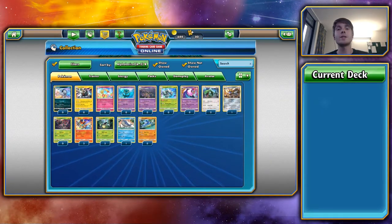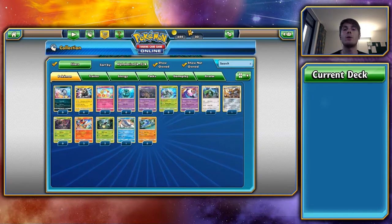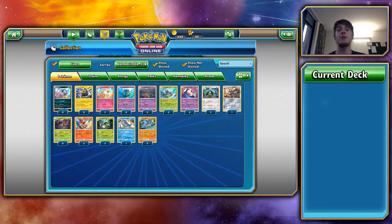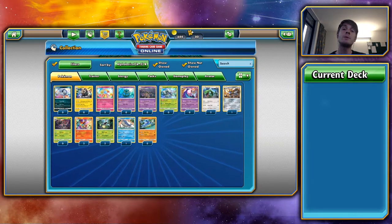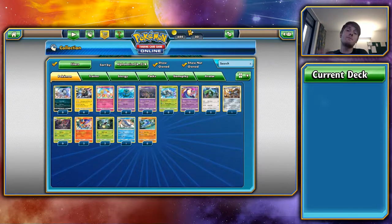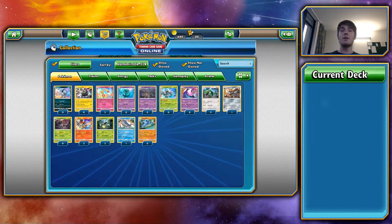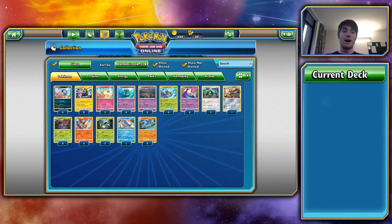So we looked at the Ultra Rares and the GXs; now it's time to have a quick look at the Rares and figure out which ones are actually going to be good and usable in this meta. I've pulled out the ones I think might be usable. If you don't agree, let me know in the comments — this is my opinion.